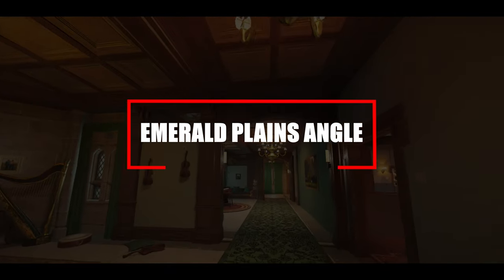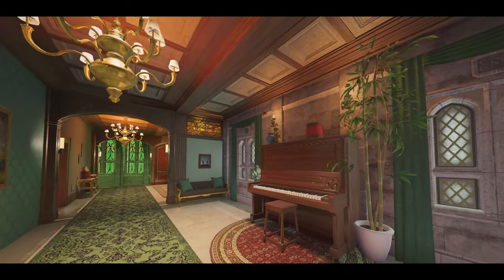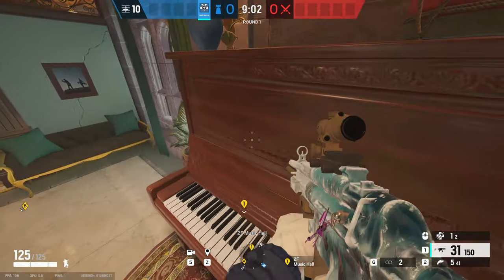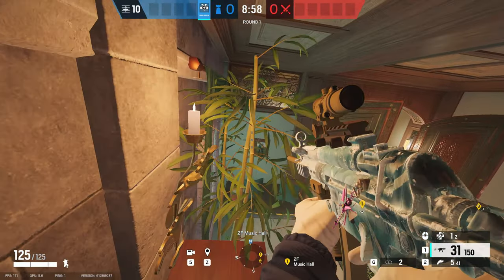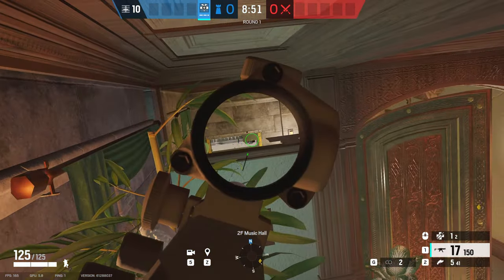Onto Emerald for this final angle, located on the green hall next to the piano. Look exactly on the floor where I've pinpointed, vault up on top of the piano, then stand on the drum to get an angle over the top of that little half wall looking down onto the door coming in from outside. People coming up will always break open that door to start droning, so you might be able to catch them off guard and get an easy pick.